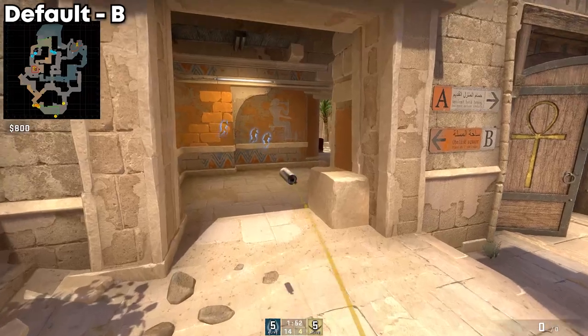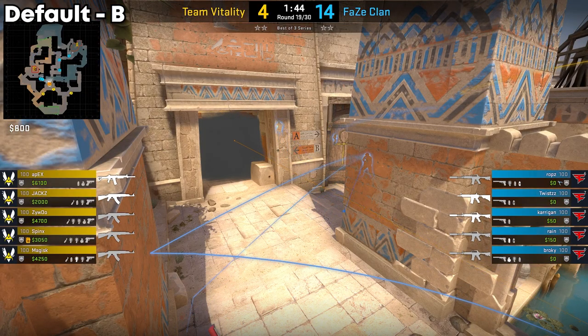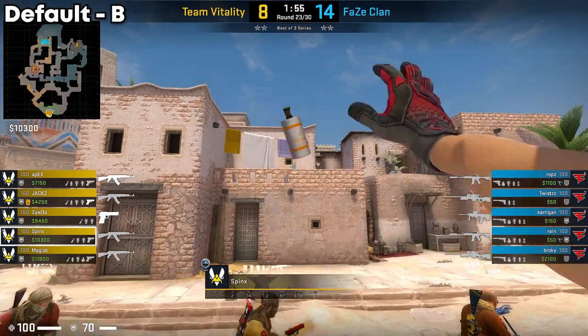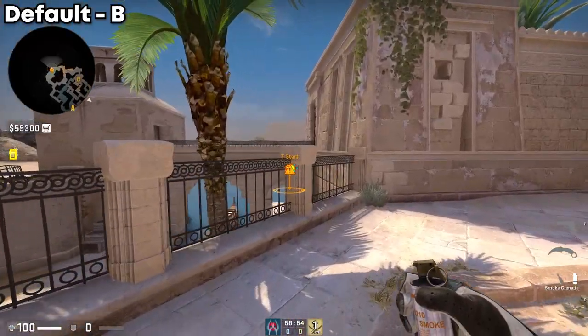Starting with Sphinx — here is the B player. At the start of every round, Sphinx will do a house smoke. These are instant smokes, and you can check out the lineups in the linked video. But if you want a standard lineup, here you go.